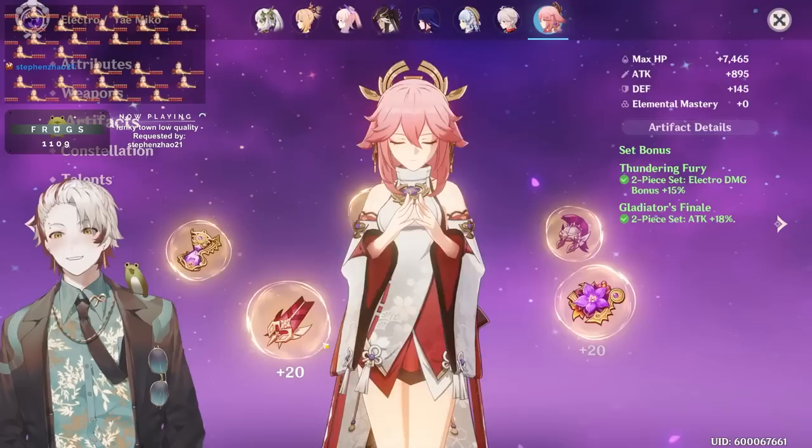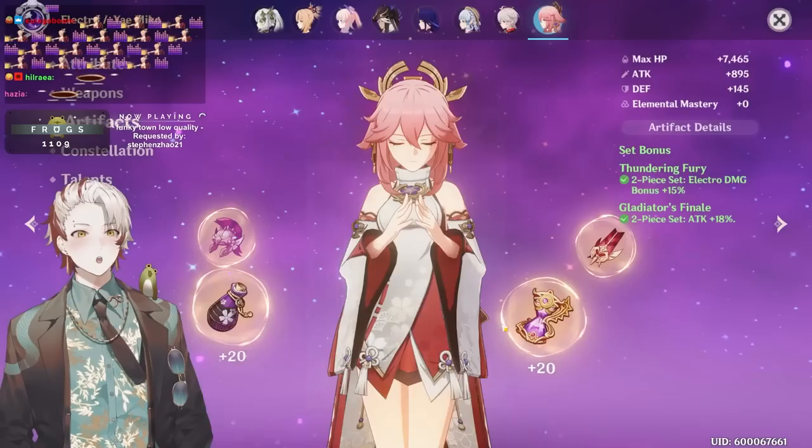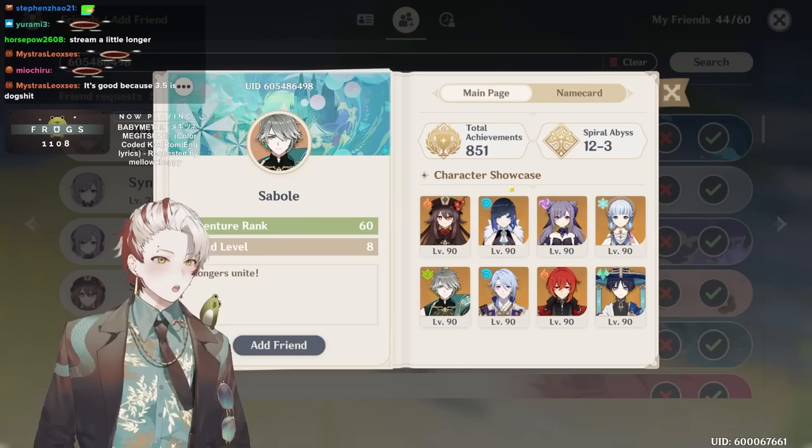This feather is nice — 10/20/10. This timepiece is pretty cringe. Goblet has HP. Your artifacts are actually impressive though — these are 42s. This one is a 35, this one just needs crit rate on it and that one's not bad. Not bad.